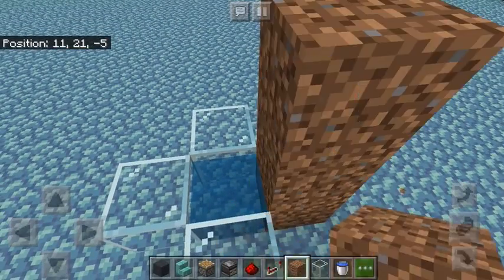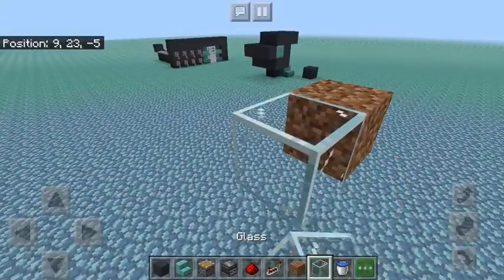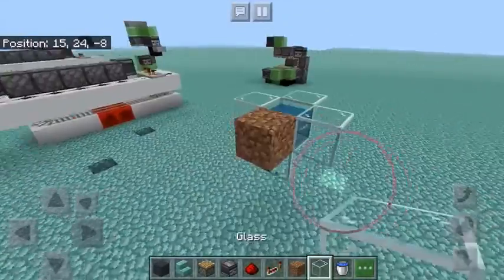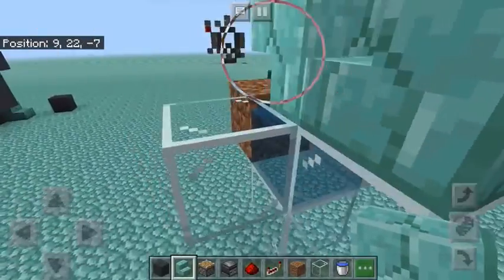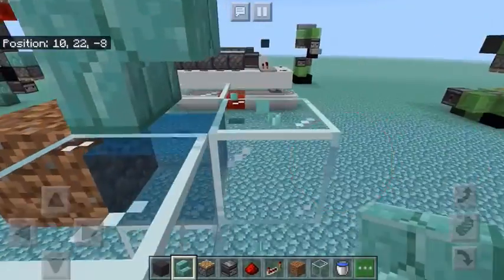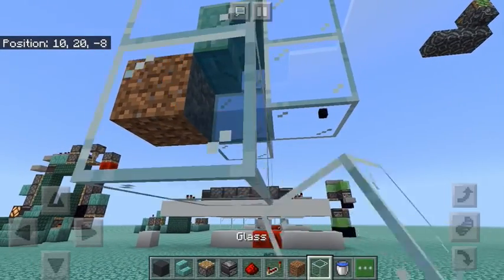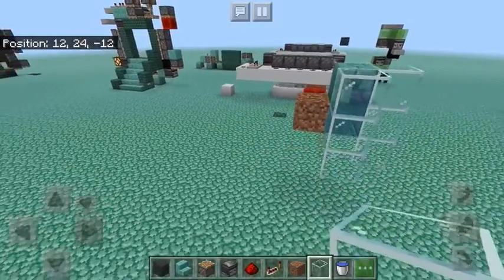You have to do this a few blocks up — I think like three. So in the air, like that. Then you're going to put a staircase, so it's facing the opposite direction, with its back to the dirt block. Surround that with glass and put water in it. Then under that, you're going to put another layer of glass. So this is what we have so far — I'll let you guys catch up.